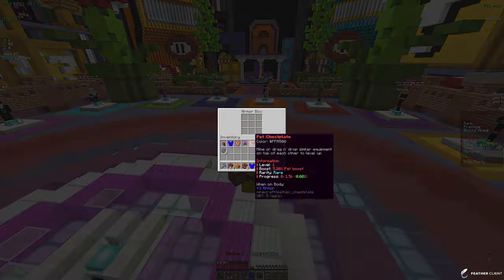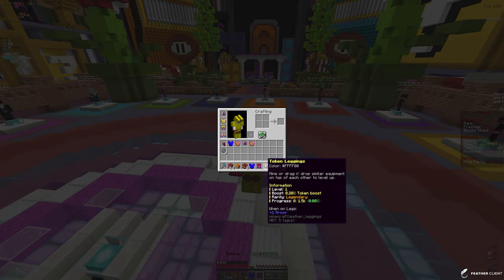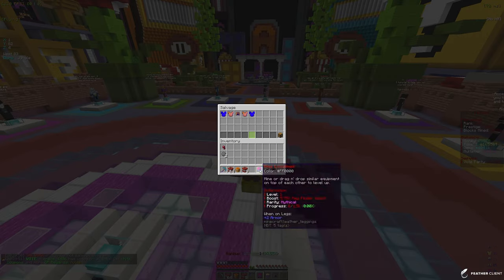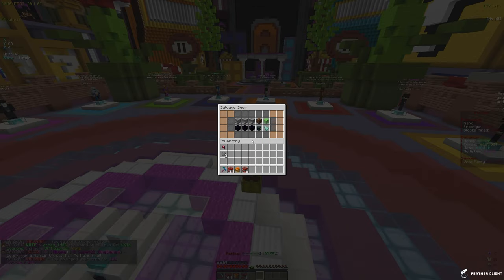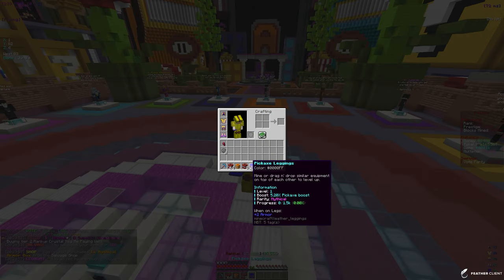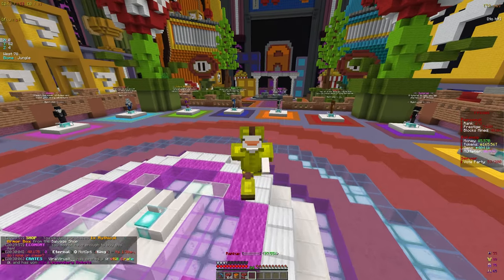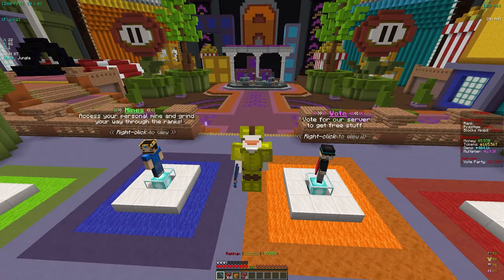From the mythical armor boxes we got leggings — legendary rarity, which is unfortunate. We're going to salvage that. We should have enough salvage points to actually get another mythic armor box, so let's go into the salvage shop and buy one. We got pickaxe leggings at mythical rarity, which is actually not bad — keeping that. And we at least got a token chestplate, so now we have a full set.